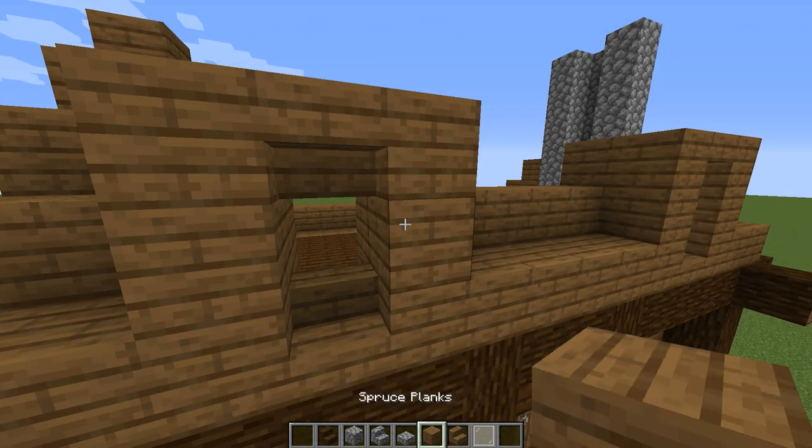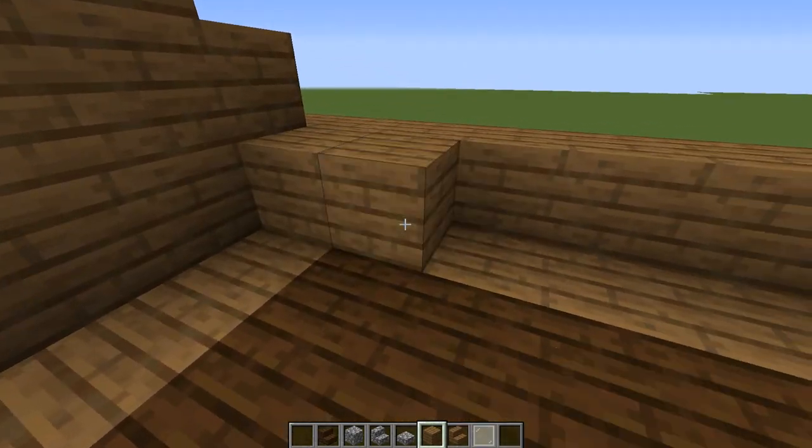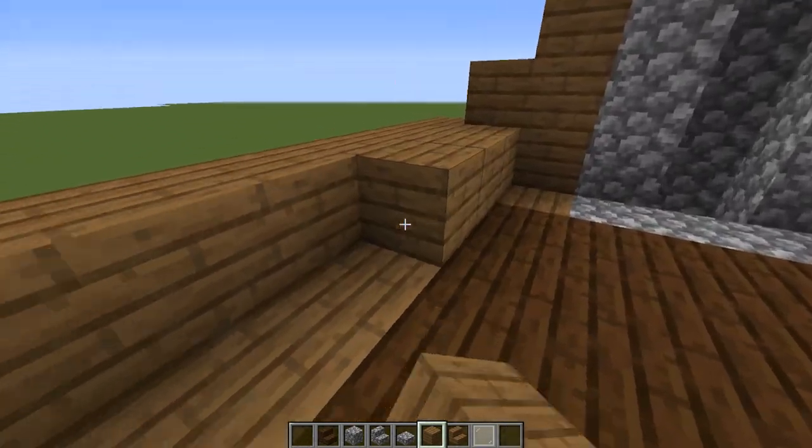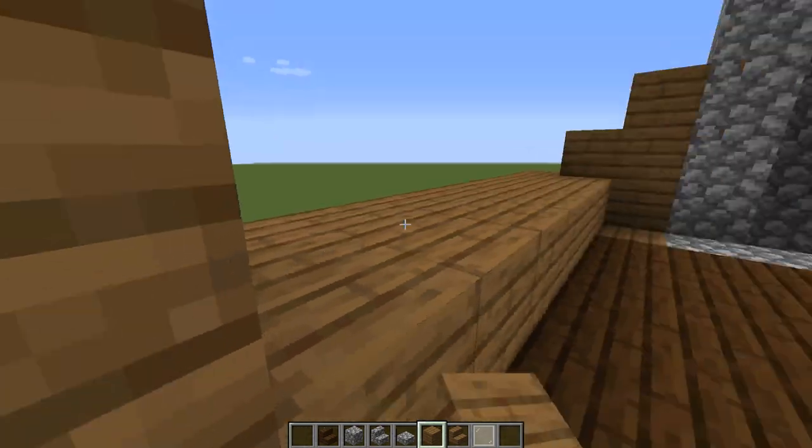Now let's go to the back of the house and add the same two layers. If you like, you can put more dormers in the back, which gives a little bit more space and a little bit more light. In this build, I'm only putting them in the front.